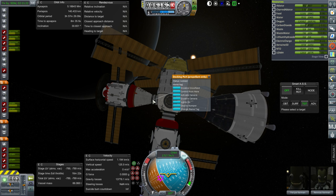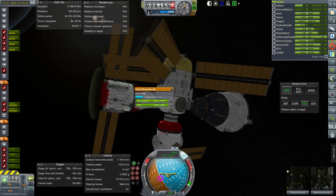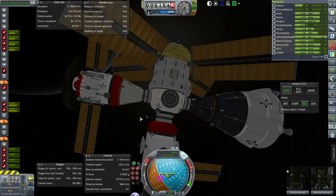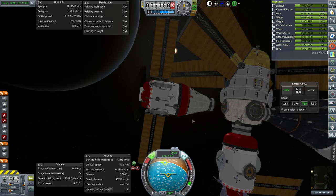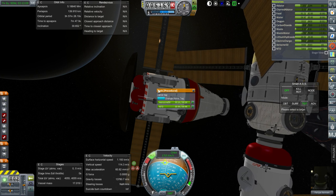We're nearing Apoapsis and will begin operations. Let's check the fuel — that's all full, that's all full. We will want to drain from the top tank first, because of balance reasons. We want our center of mass as low as possible. We should check what we have as far as total delta-V and how much we really should unlock.